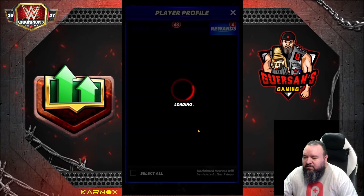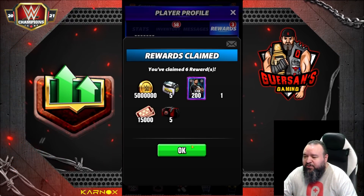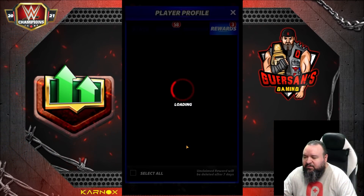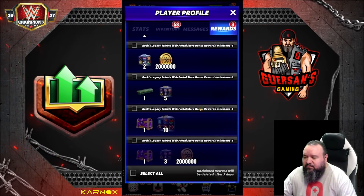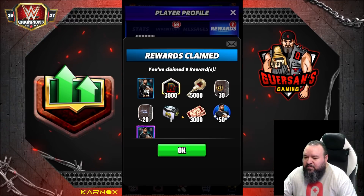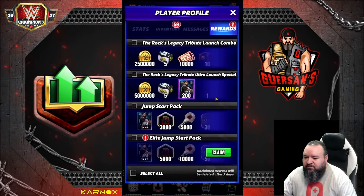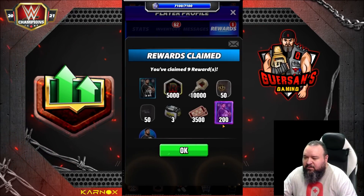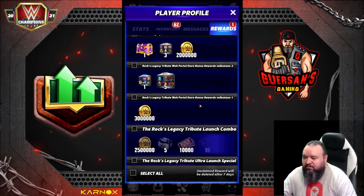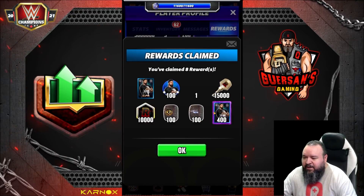There's 200 shards, plus you get a bunch of turnbuckles which unlocks the tour perks and all that. The legendary strap. Another 200 there plus the card. Another 200 plus the card. And a 400 plus the card.